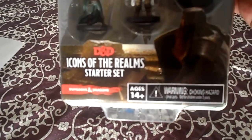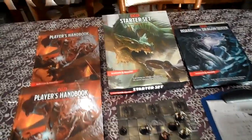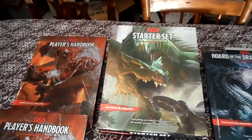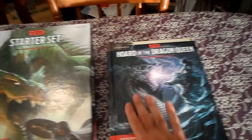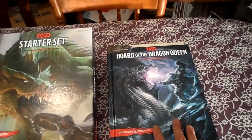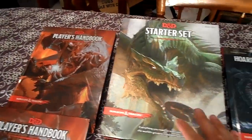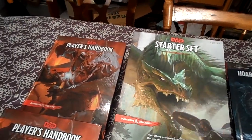It has the same artwork as the starter set and is also a starter set itself. So I just wanted to show that off. I actually took some encounters out of the starter set adventure, The Lost Mine of Phandelver. As I said in my Horde of the Dragon Queen first impressions, I didn't really want to start it fully since it goes from levels 1 to 7, so I just wanted to run a few simple encounters.